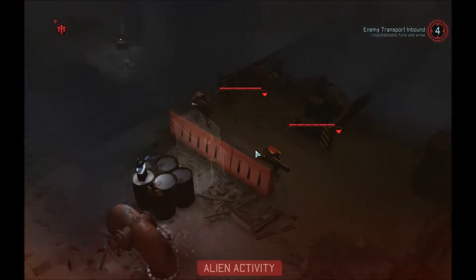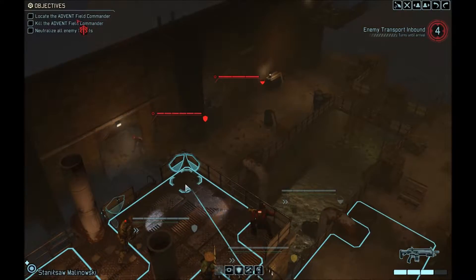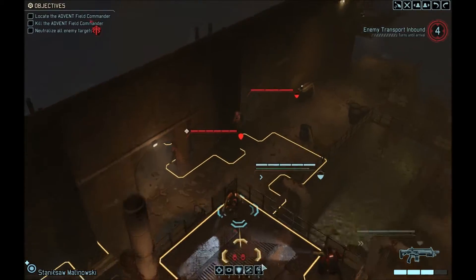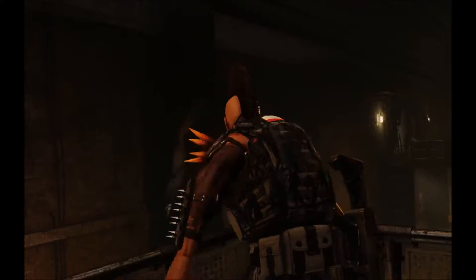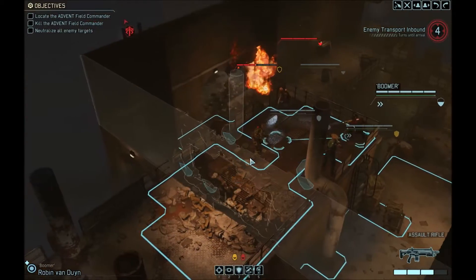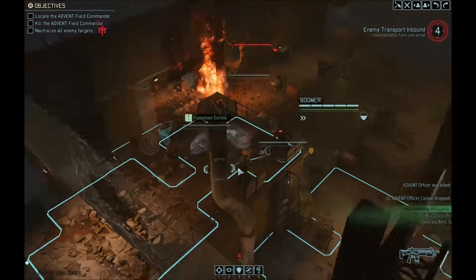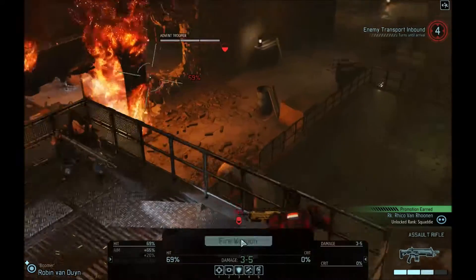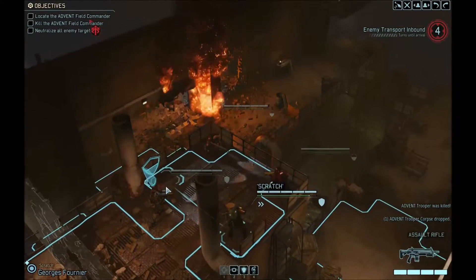Oh no, that seems to be an officer. I'm being flanked! Okay, he already has a promotion. What's his green bar by the way? He's now outflanked. Let's try to make the kill with him. We actually already had a promotion — but then again, so did this guy.